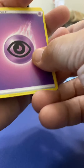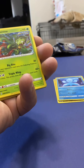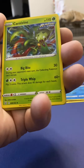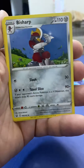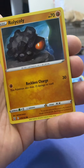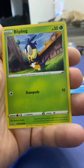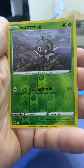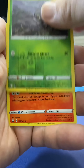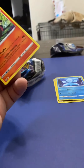One, two, three, four. Carnivine, Sword and Shield base, Bisharp, Rolycoly, Frillish, Espurr, Blipbug, Silicobra, reverse holographic Scatterbug, and a Salazzle non-holographic.